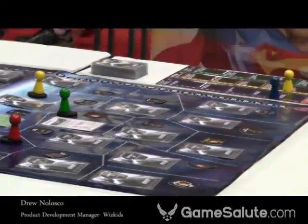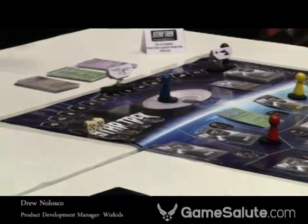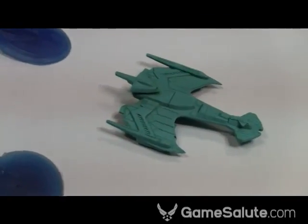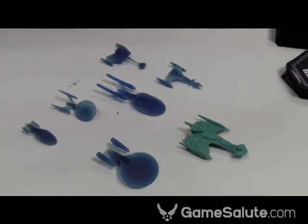Is this a full-size board here or is this a mock-up? This is a full-size board. In this early prototype, we're using pawns, but these pawns will be replaced by 3D HeroClix miniatures of the bridge crew — Kirk, Spock, McCoy, and Uhura. And we'll have highly detailed 3D starships of the Enterprise and the Klingon battlecruiser.